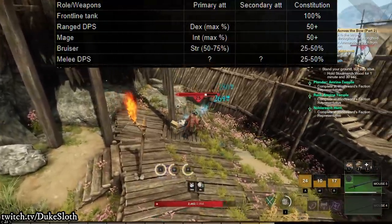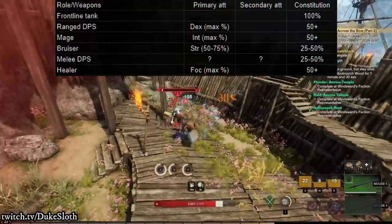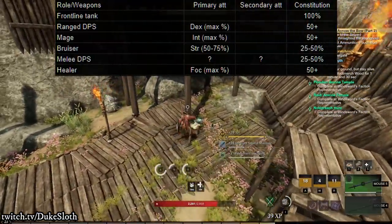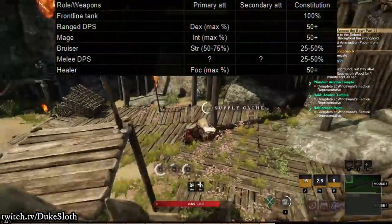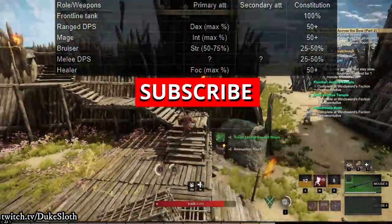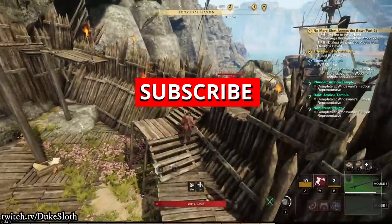As a healer, the general distribution in PvE is similar to that of a mage or ranged DPS, only that your points are going into focus as your primary attribute, and then again 50 constitution just to be safe. But that was just the PvE side of things — PvP looks a little bit different.